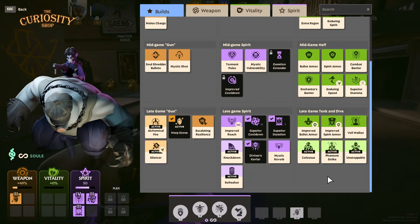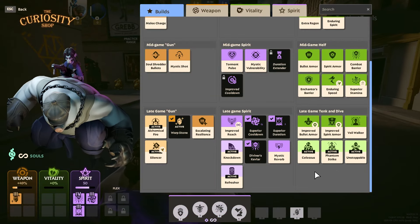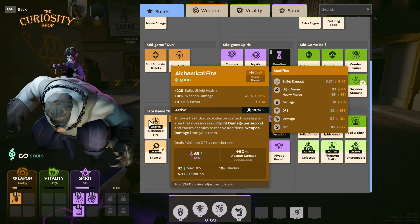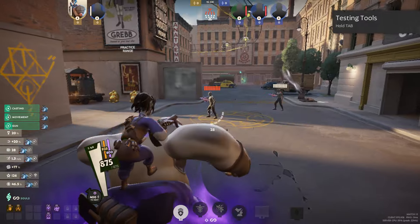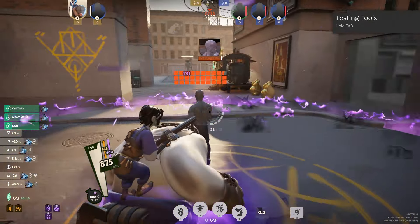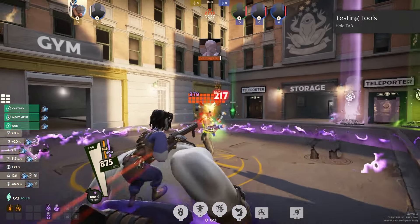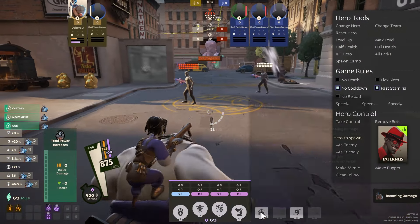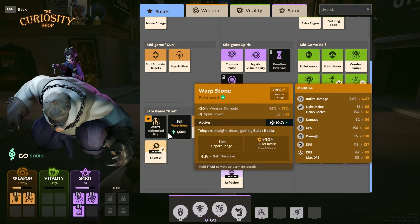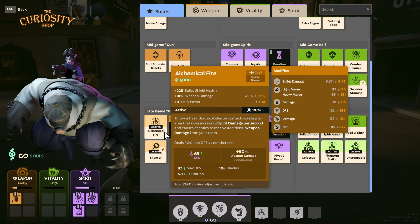I like to grab Superior Cooldown and put it on the ult, and Superior Duration on the ult too — you just keep someone locked down for a really long time and can get a kill by yourself. Alchemical Fire could be good but I don't take it very often — it makes your gun damage higher and it does damage over time, but it's more of a support item. I like to bring Escalating Resilience because it just makes you tankier — you can get up to 40% bullet resist just by shooting your gun.